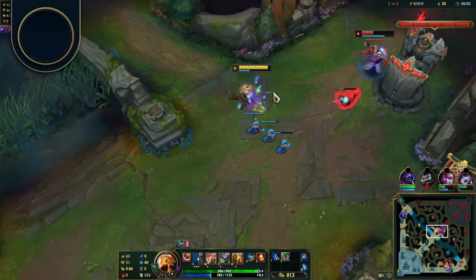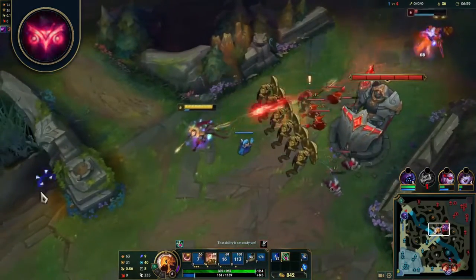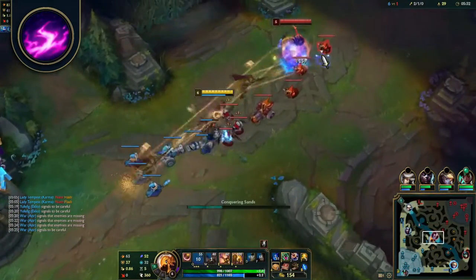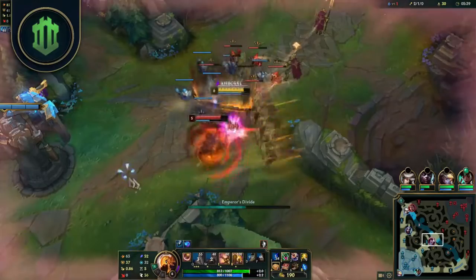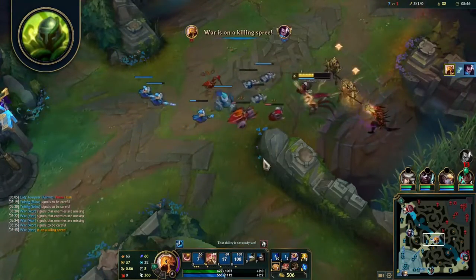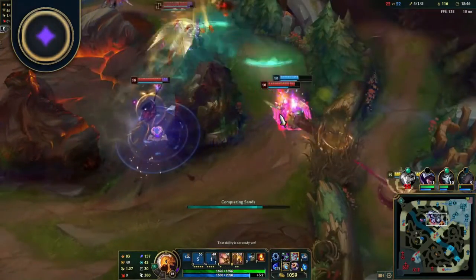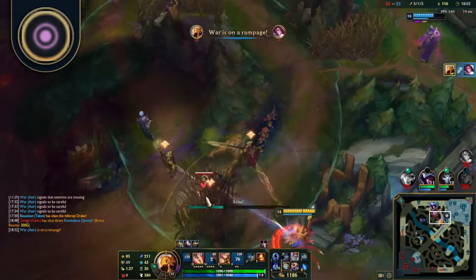As for second page options, here are a few popular combinations: From Domination, Cheap Shot then either Ingenious Hunter, Treasure Hunter or Ultimate Hunter. From Precision, Presence of Mind for mana and Legend Alacrity for attack speed. From Sorcery, Transcendence with either Manaflow Band, Gathering Storm for late game or Scorch for early pressure. Inspiration: Biscuit Delivery for sustain early and Cosmic Insight. Resolve is another option — if you need anti-burst help pick up Bone Plating, and Overgrowth for some extra HP and regen throughout the game. As for shards, take Attack Speed first, then Adaptive as the second shard. The final shard should counter your laner or enemy jungler: Armor for AD champs, MR for AP champs.